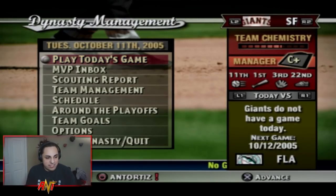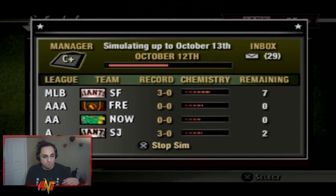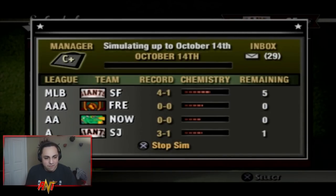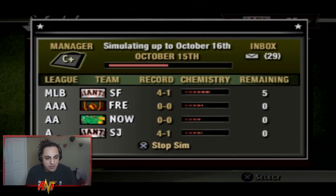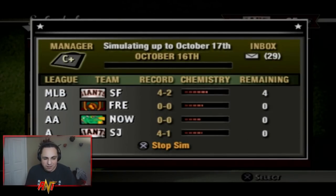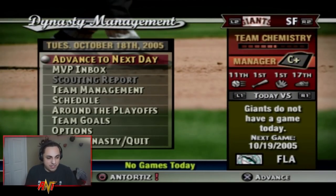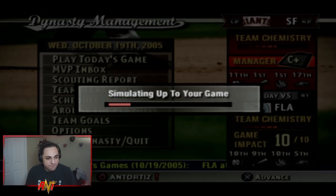Taking on the Marlins. We won the first game 11 to 3, then lost 3-2. I'm happy with how we're going as long as it doesn't go 4-2. It went 2-2 — we need to win two more. We lost again, so this is the elimination game. I want to manage this one instead of simming.